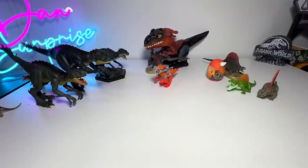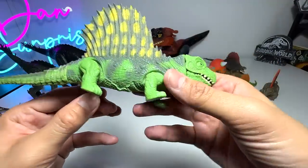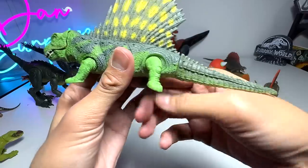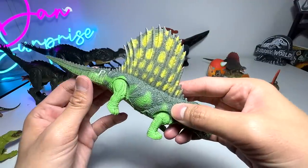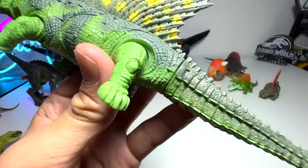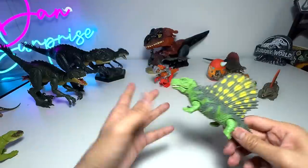Let's take a look at more Dimetrodons. This one is probably one that many of you have not seen before in stores because this is a vintage Dimetrodon - kind of old. You press the feet together and it moves the jaw. If I'm not wrong, this one is actually from 1993. You can see it has a number JP01, so this is probably one of the very first figures ever produced. Right here: Kenner 1993 - very, very old figure.